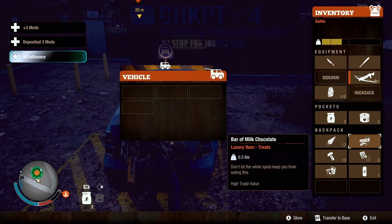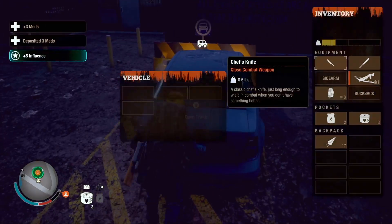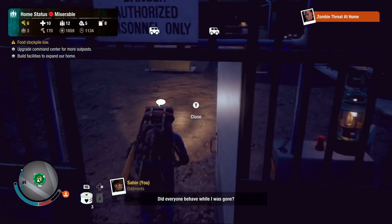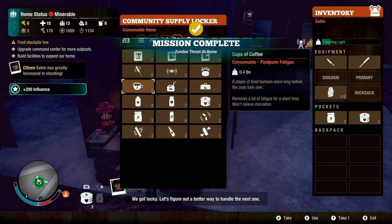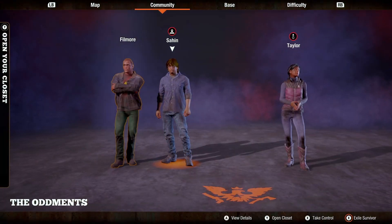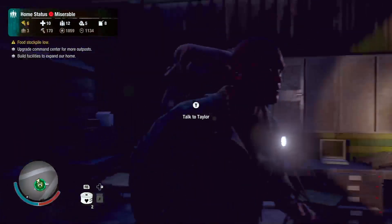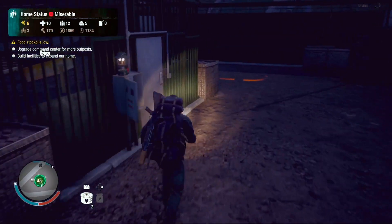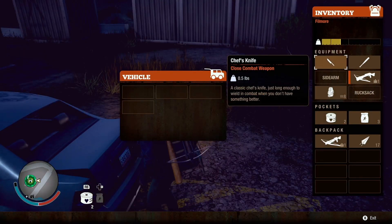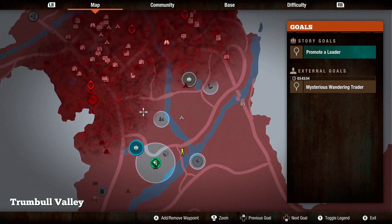We'll probably switch away from Sahin. We're gonna leave this stuff in the trunk and let Fillmore take it. We got lucky — let's figure out a better way to handle the next one. We're just fine. Give him that, now we're going to switch over to Fillmore. We need more food — it's probably gonna be a while before we recruit anybody else because we're not doing well on food.